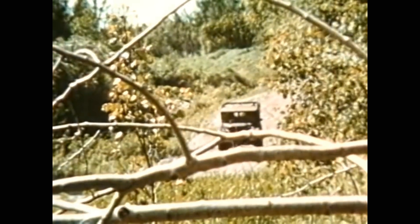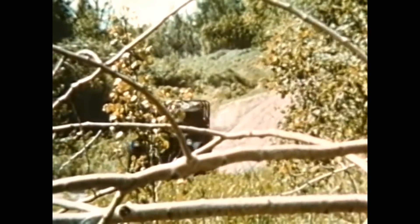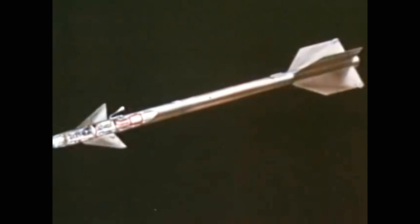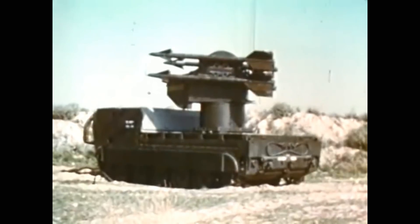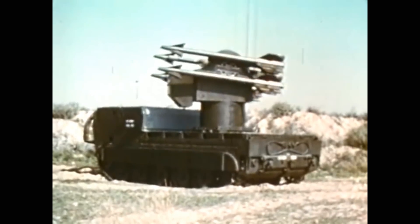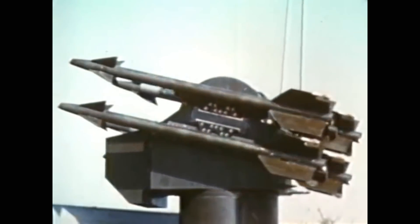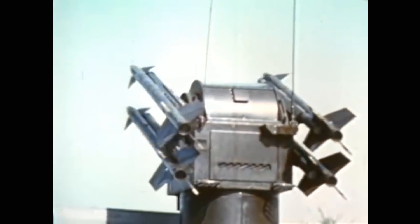Part of the gun itself was adapted from an existing aircraft-mounted weapon. It is an electrically driven 20-millimeter cannon with six rotating barrels on the Gatling gun principle. The Chaparral missile, adopted from the Navy's Sidewinder 1C, is just under 10 feet long and weighs slightly less than 200 pounds. Four missiles are carried on the launch rails while traveling, with eight additional missiles stored in the vehicle.